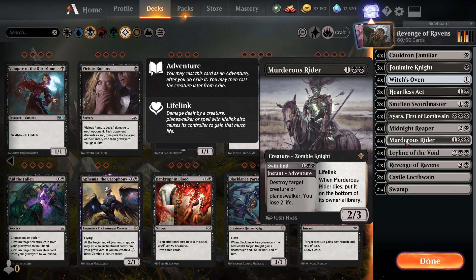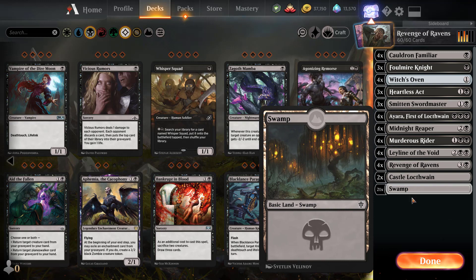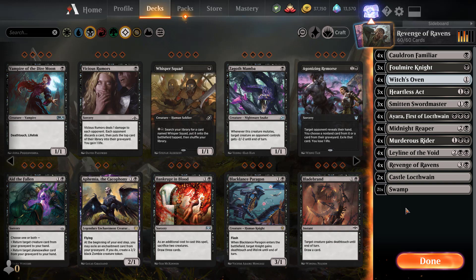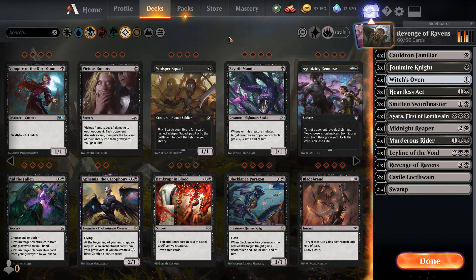Murderous Rider is just removal plus a body later on, and Castle Locthwain is your last-resort card draw engine. It's 21 swamps for the land base. Overall this deck is super strong — I updated it and it works especially well in today's meta because the meta relies heavily on graveyard interaction. I'd say I have about an 80% win rate with it, well above the 60-65% I'd consider successful.